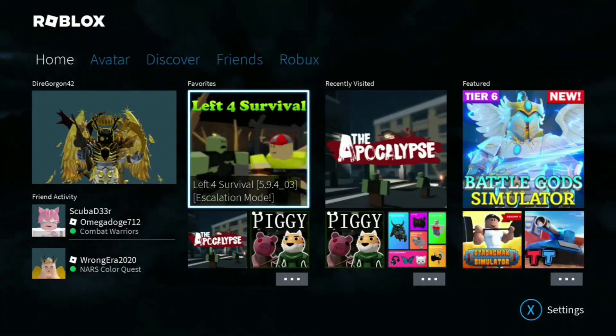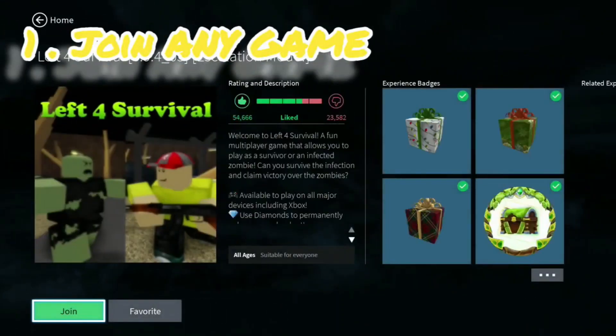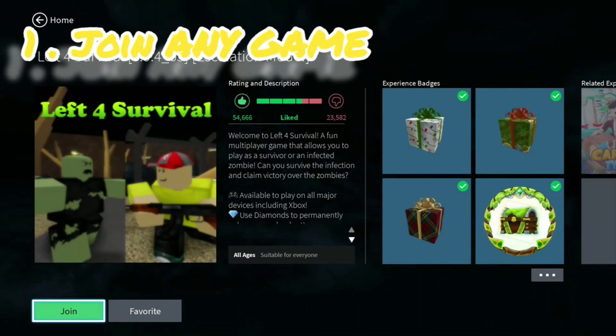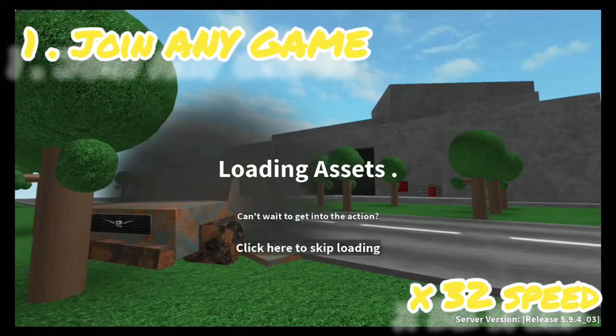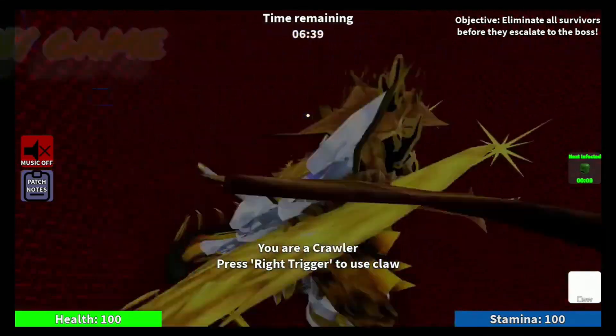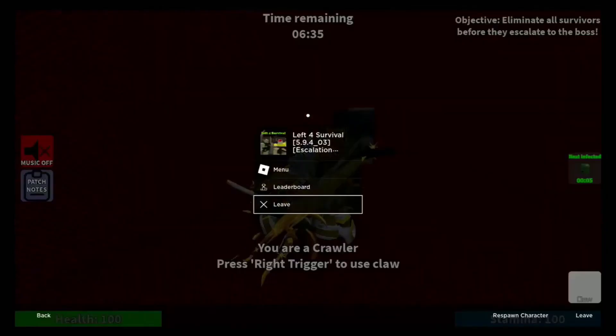This is how to get shift lock on console to play Lively for Survival. So the first thing you need to do is play any game on Roblox — this could be Lively for Survival related or not. I'm going to be playing Lively for Survival here to show you. As you can see, I have no shift lock at all.